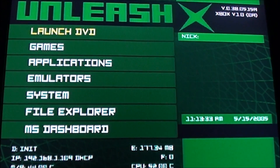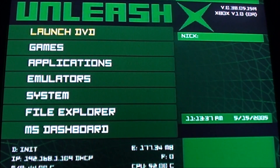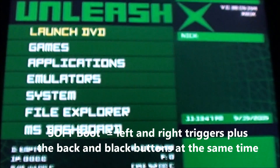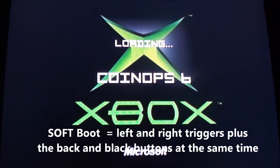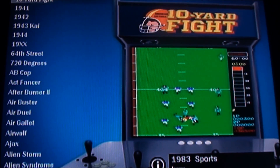Okay, here we are at the Xbox, and you can see down near the bottom there's only 177 megabytes left. So I'm just going to give it a soft boot with the right and left triggers and the back and the black button. Then if I go down to emulators, CoinOps 6 is there — hit A. And there we go.